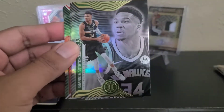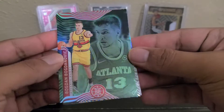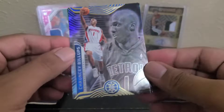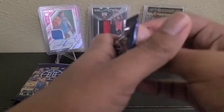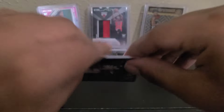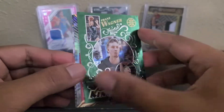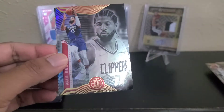Harrison Barnes, Giannis, Ben Simmons, and here's another parallel — not a rookie though, Bogdan. Chauncey Billups and Isaiah Livers. Next pack: Wendell Carter, Aaron Gordon, Desmond Bain, and then a teal insert. This one looks really nice — King of Cards, Franz Wagner. That's actually a nice insert, I'll take that one. Paul George and then Primo.